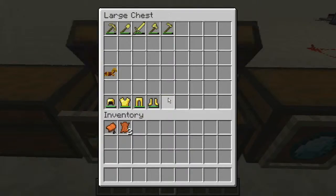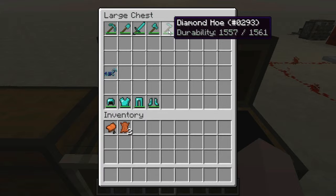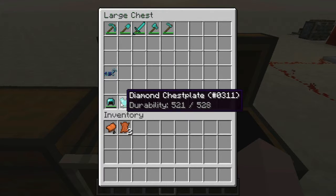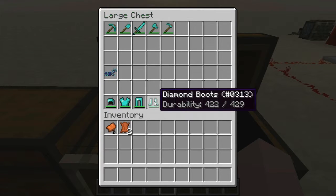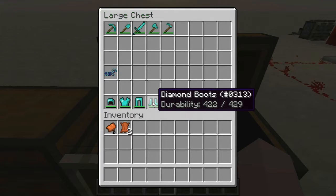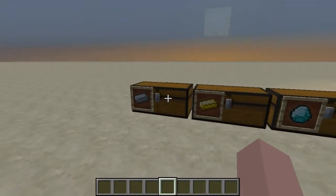Let's check out the diamond one. Here it's 1561 on all tools, and for the armor it's 363 on the helmet, 528 on the chestplate, 495 on the leggings, and 429 on the boots.